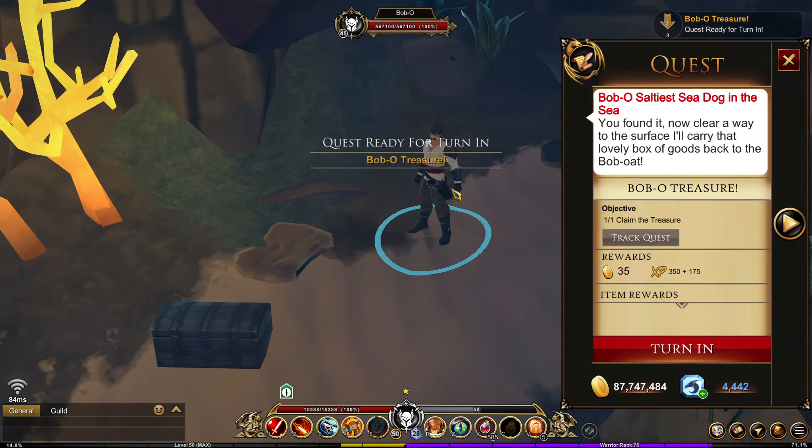Now you're back here and you're going to get your share of the treasure. Talk to Bob-o and he's going to give you the Azure Crest Lance, which is part of the treasure.